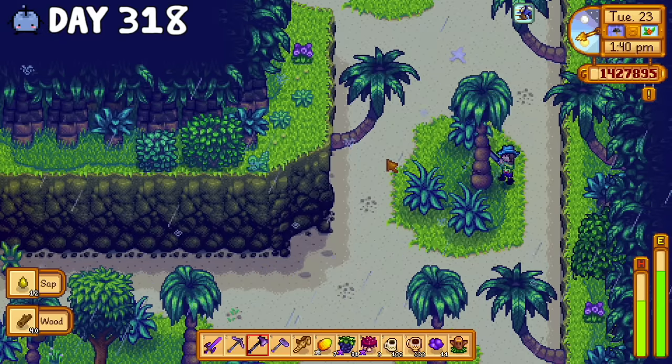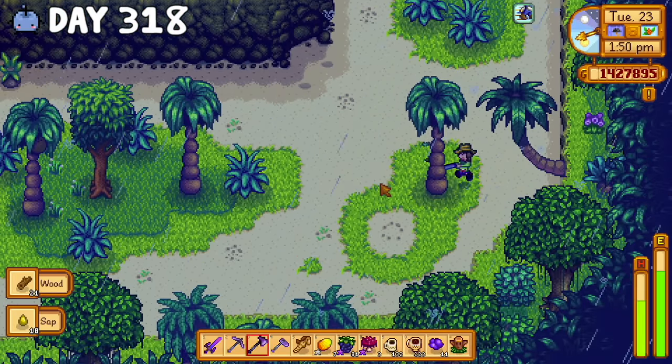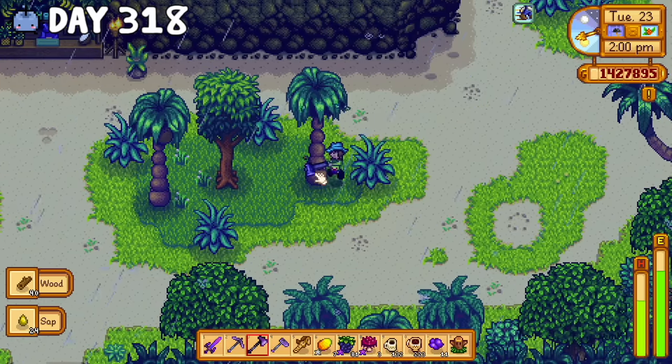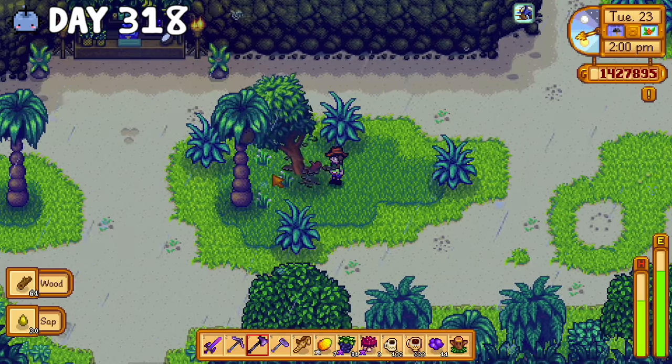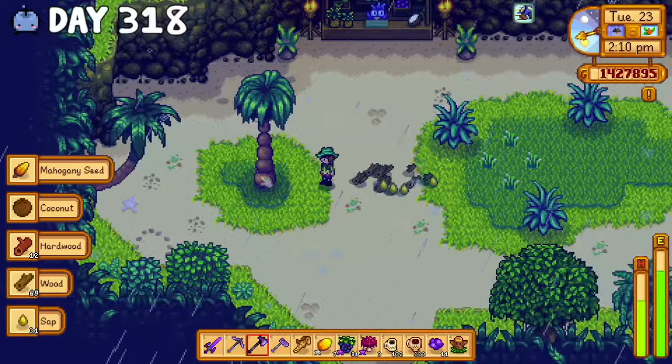On day 318, I did something very shameful — I deforested the entirety of Ginger Island in the name of kegs. But look, it had been a month and I only had 1.4 million dollars, and I desperately needed to increase my earnings, and wine was definitely the best way to do it.